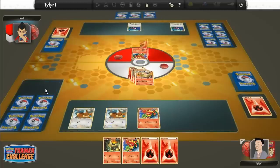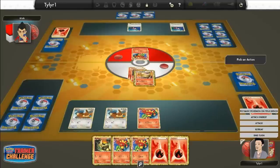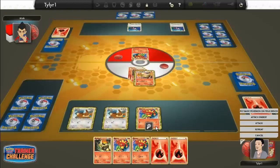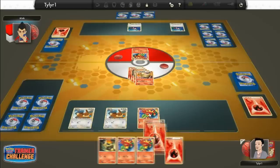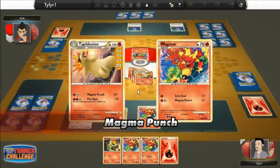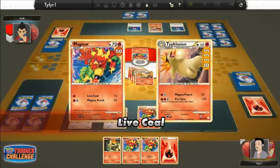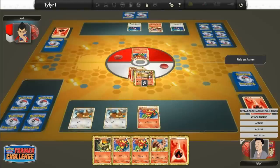Okay, so pick another prize. Another Magmar. He does 10 damage to me — I still have like 90 left. Holy crap, why am I getting all these Magmars? I'm going to keep all these basic Pokemon in my hand for right now. I'm going to attach a Fire Energy to my Magmar and then Magma Punch him. So he has 50 damage — 20 left. And he does 10 more damage to me. I'm not looking too bad on HP — I still have over half.